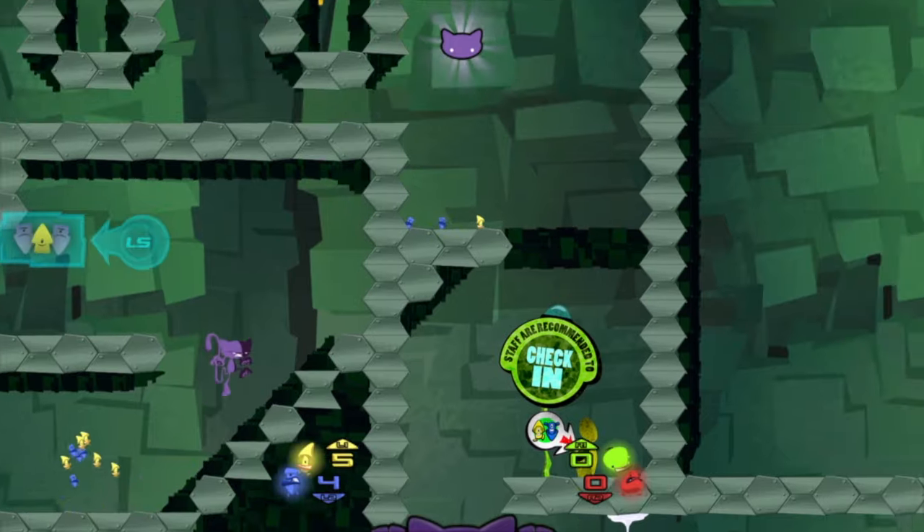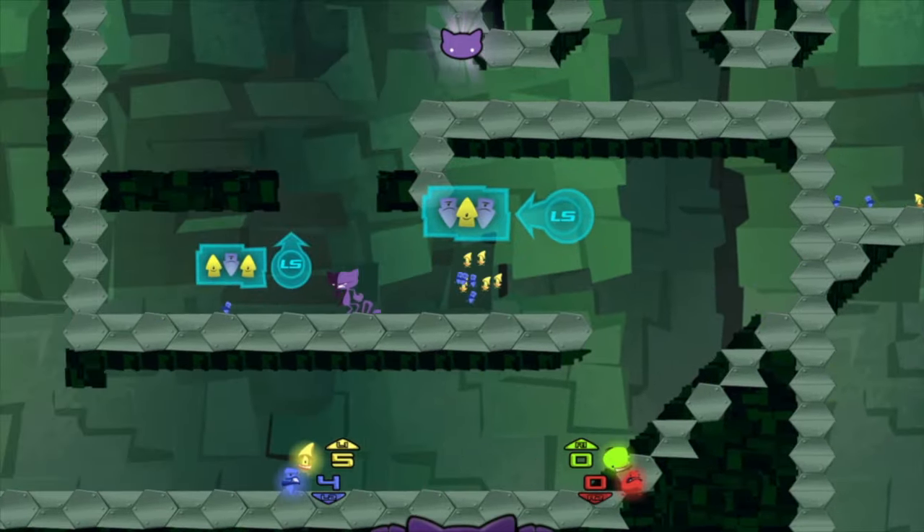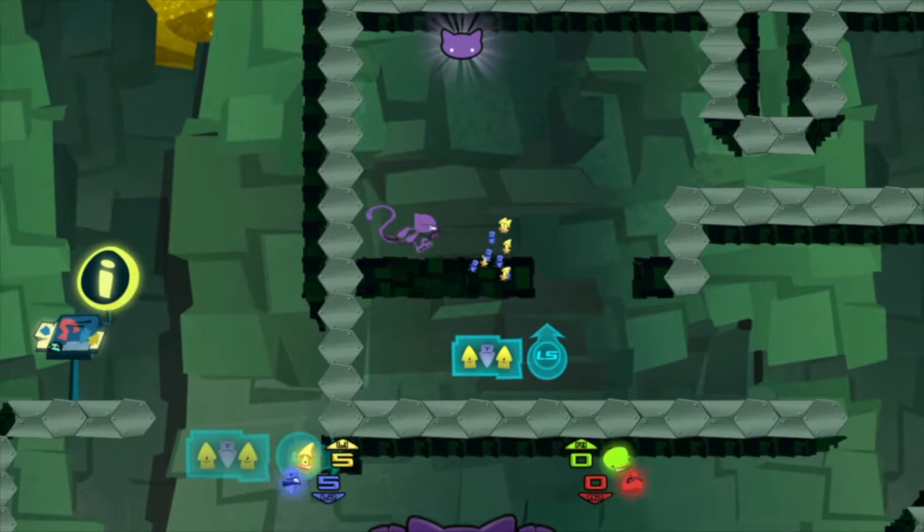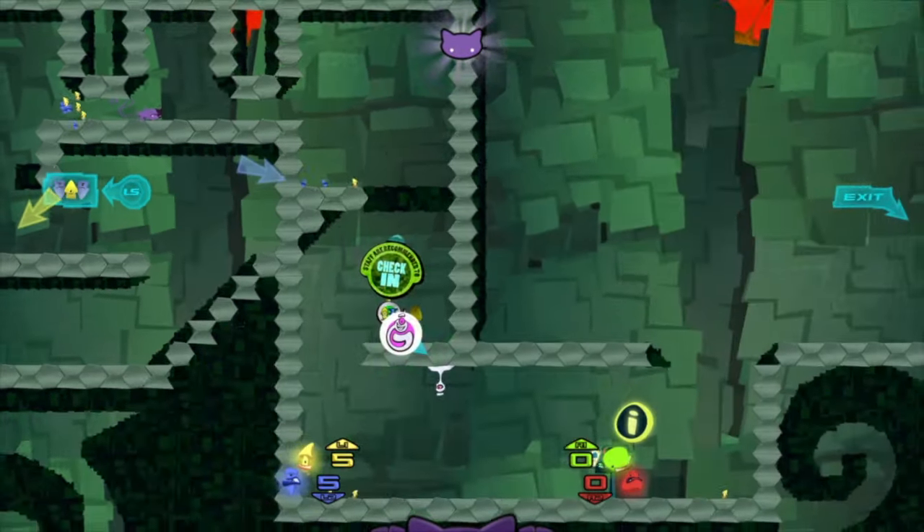Titular character Schrödinger's Cat is a literal representation of the physics conundrum of the same name — a mashup of Bubsy, Sonic, and many other 90s game mascots who deal in sarcasm as if it's the height of humour.